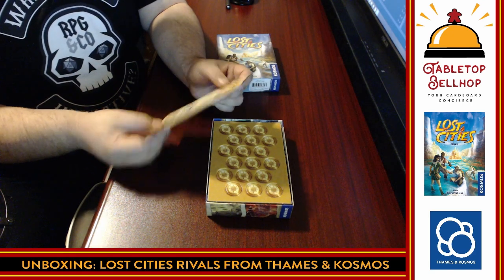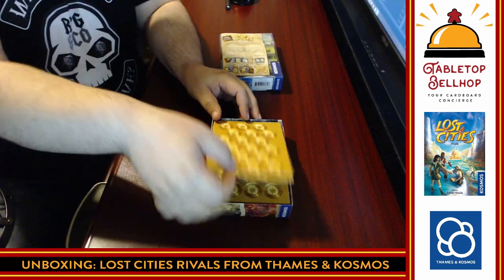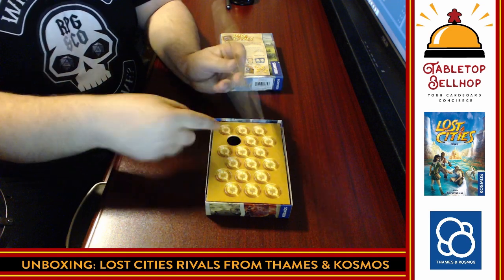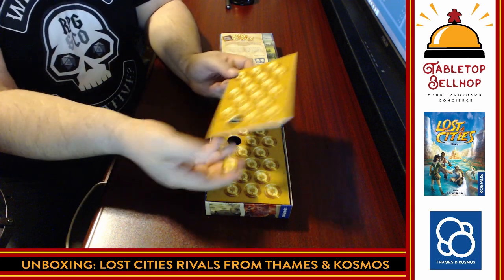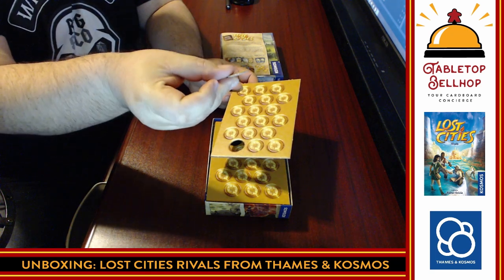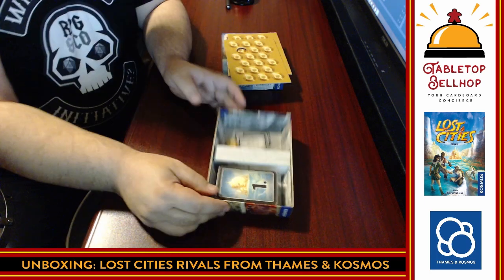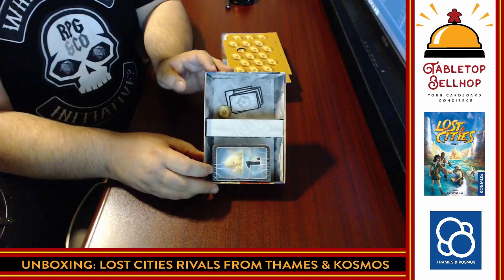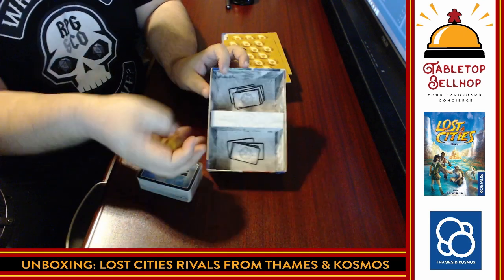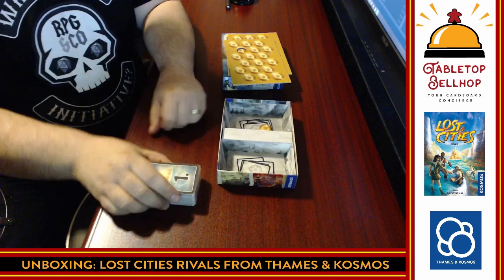We have some tokens and punch boards. You can tell how easy they are to punch by the fact that one has already fallen out — they pop nice and easy with decent thickness. The box insert is pretty basic, with a spot for cards but no specific spot for the tokens once punched out, though that should be fine.